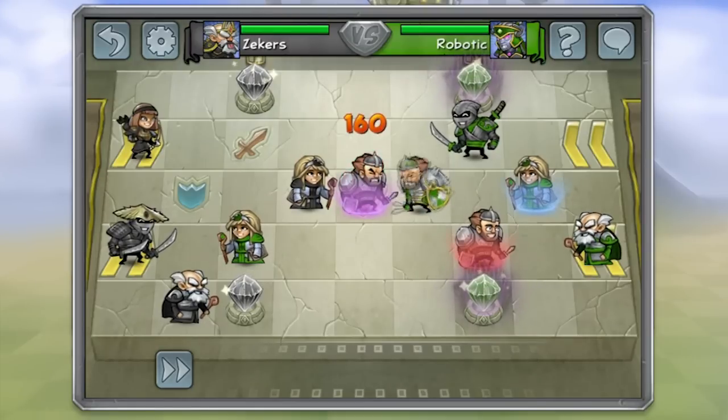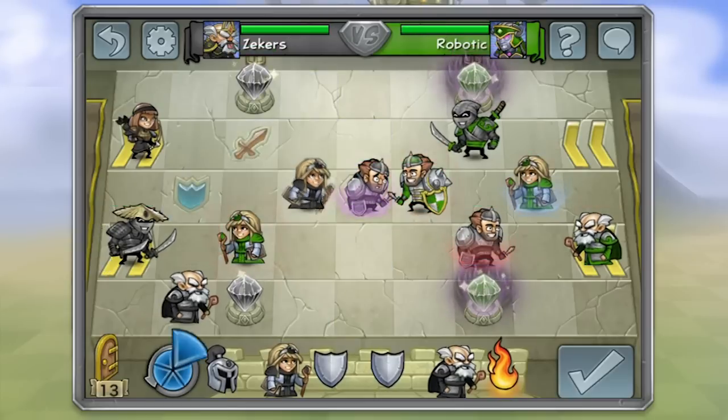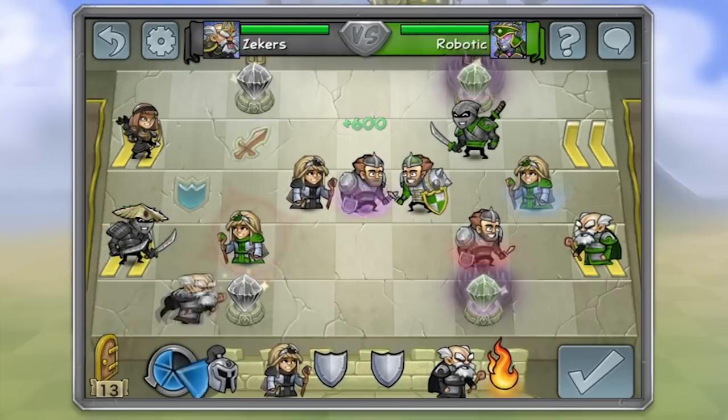I have placed my cleric behind my knight so that my opponent cannot knock me off of the assault tile. Now I can simply heal my knight and then continue my attack on his crystals.